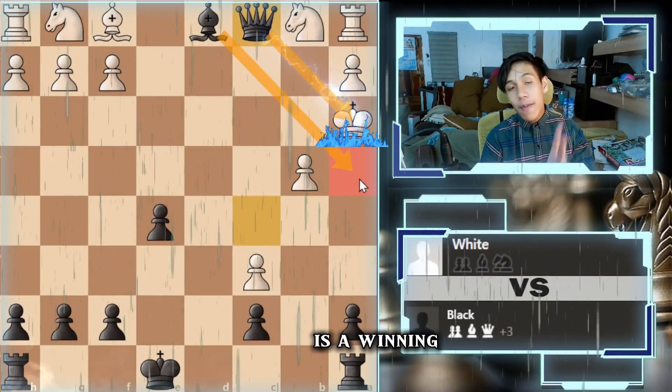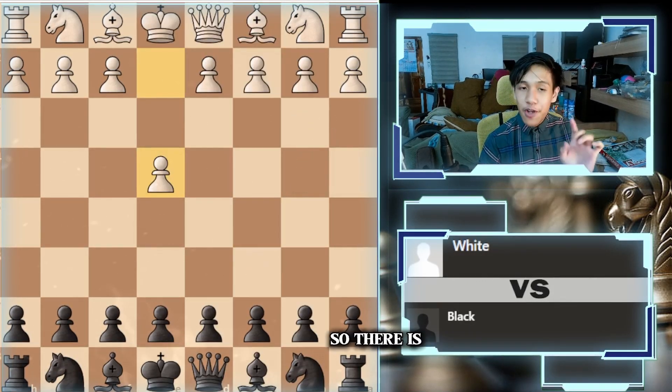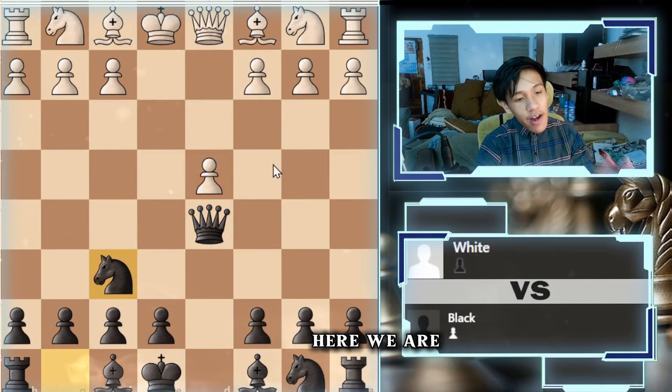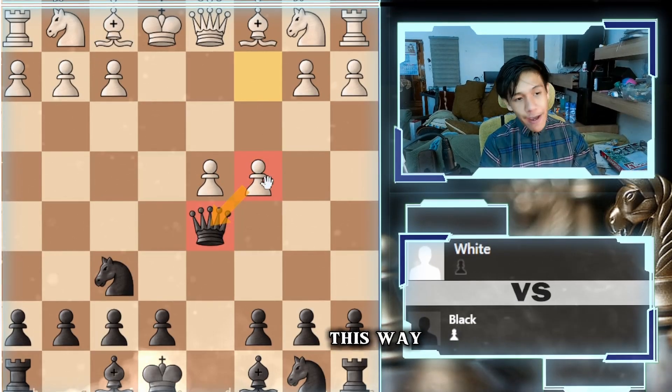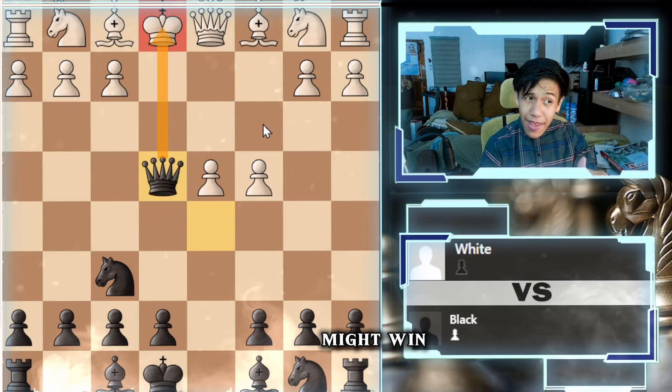This is a winning position, but there are a lot of variations that may come here. There is another line with queen to d5. If they go here, we are going to go knight to f6. They might go here instead and attack our queen with pawn to c4.